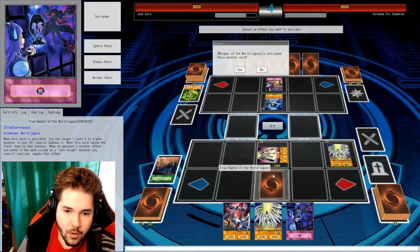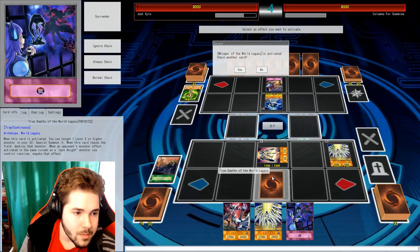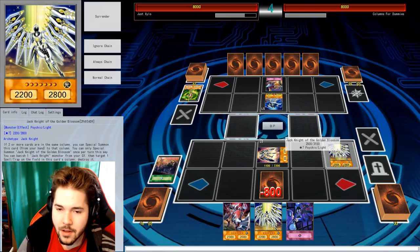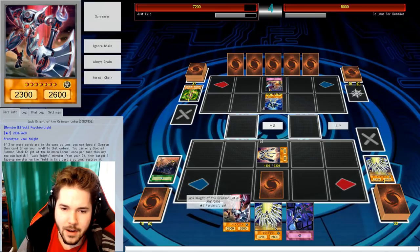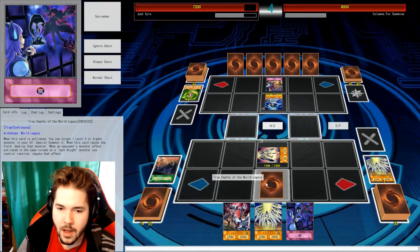I'm not trying to Normal Summon anything, so I guess I just attack. And if you try to flip that card up on me, I'll flip up mine. But the trap is only for monster effects — meaning I can do this to increase my monster's attack. My opponent's monster effect — ah, you're right. Did not get that. The spell is a trap; the traps are for spells and monsters.